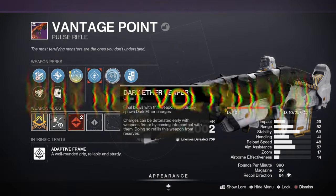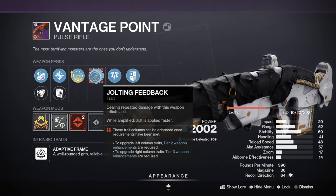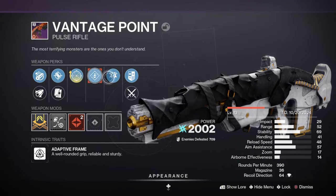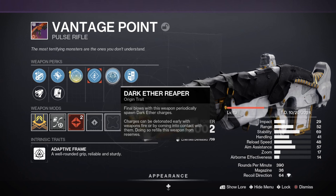Why not Bolt Shot, you ask? Because with Bolt Shot you have to reload the gun, but with Jolting Feedback you don't have to do that. That's why you need Jolting Feedback — so you can keep on shooting. When you grab one of these orbs or charges, you're able to keep shooting and keep hitting them with Jolt.